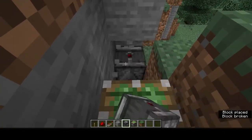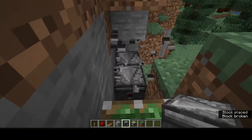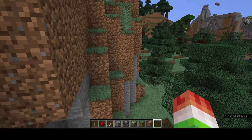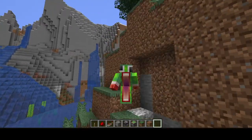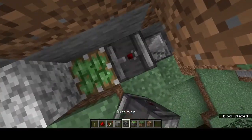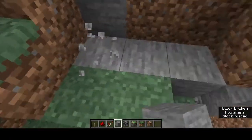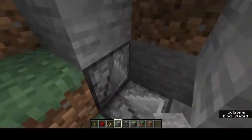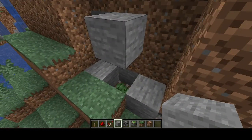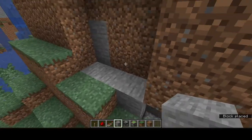By the way, I do have the Unspeakable skin — I have no idea why. You can tell by my arm. So basically, whatever I just built right there is a contraption. That is the middle block.